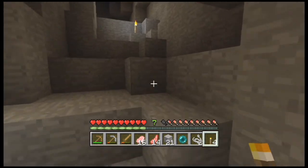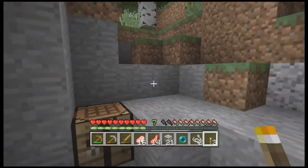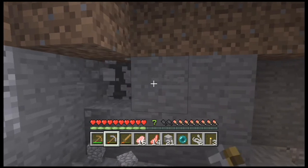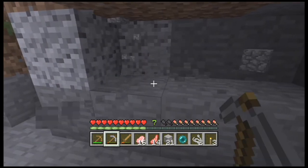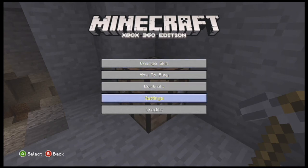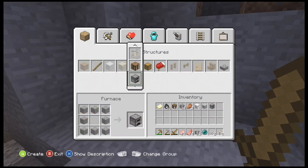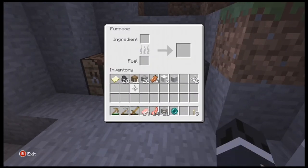I accidentally hit a bat. Sorry, Batman, don't sue me. Let's get the rest of this coal and go back up to where my supplies are to make a furnace, so we can cook the food and smelt the ores into iron ingots. This is actually pretty lucky — if you find a cave right next to where you spawn, that's good. The three things you need for a good spawn: animals, trees, and a cave.